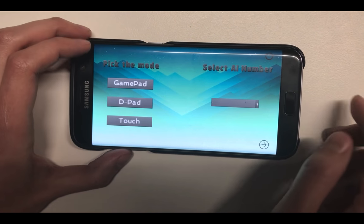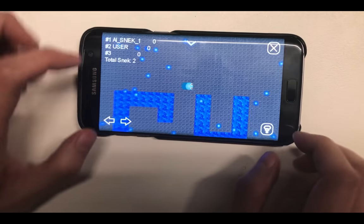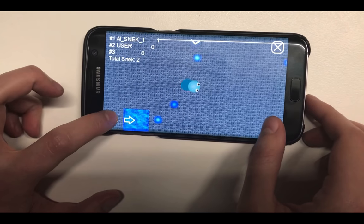There are three control modes we can select from: gamepad, D-pad, and touch. In the gamepad mode, you can control the snake using directional arrows and the boost button.